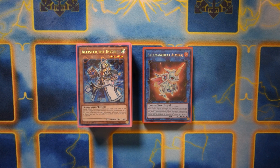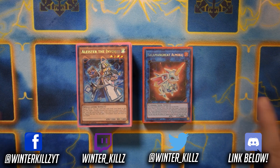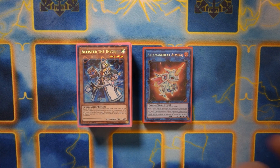What is up guys, Winter Kills here, and welcome to an updated Invoked Mech Knight deck profile post Battles of Legend. We got a ton of support for this sort of build in Battles of Legend, by way of a couple of link monsters — Al Mirage, Sideframe Lambda, just to name some of them. This deck is definitely a lot more powerful now, just because of Al Mirage.